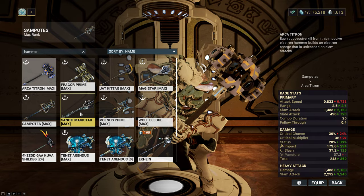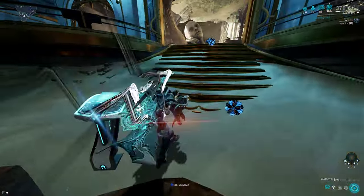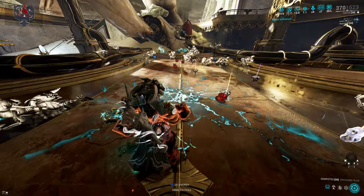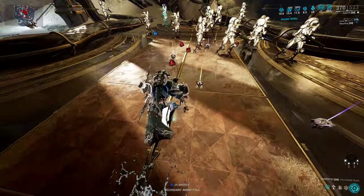You probably saw in my Magistrar slam build where when I go around slamming enemies I would get juicy red crits. Its main draw was it had an 18-meter slam radius at all times, and you will probably note that slam builds are very clunky.